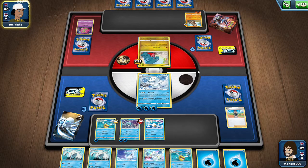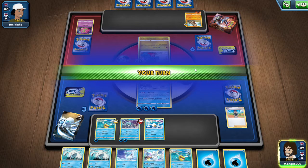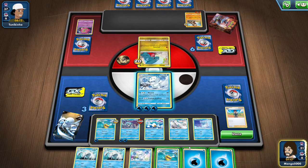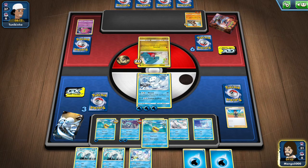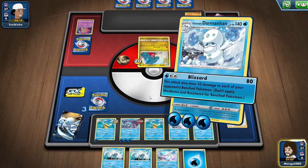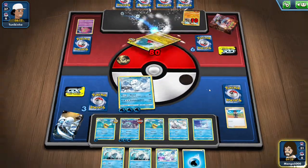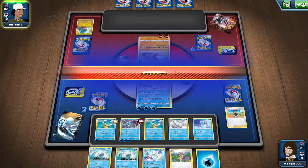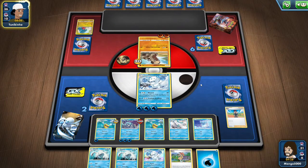Now that Crown Tundra is out, those of you who play the games — what's been your favorite part of Crown Tundra so far? Or, are you enjoying it? Did it actually meet your expectations? Did it go above your expectations? How did it end up going? Because there are a lot of people who kind of doubted it, and now it's out, so you get your full opinion of it. Let me know in the comments what you think about the Crown Tundra and all the new content. What do you think about the new Pokemon and the new form that they've put in there?